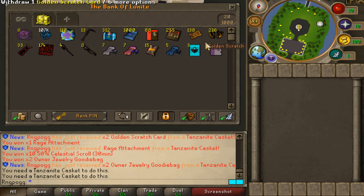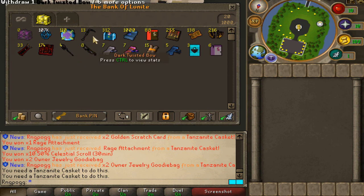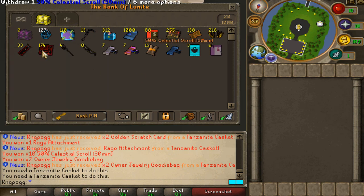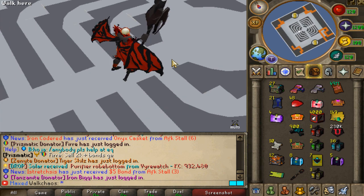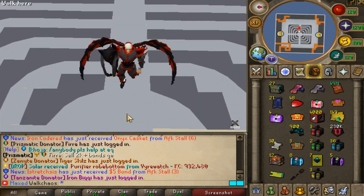15 of those Casket Merchant Scrolls. 14 boosters right here. Six owner attachments. We've got a shit ton of weapons — I think it's 30-plus. 174 owner jewelry goodie bags. 33 owner capes. And all the other good stuff right here. Hope you guys enjoyed the opening. If you did, make sure to smash the like button, comment your name down below, and be subscribed to my channel. Check out Luna with the links down below.